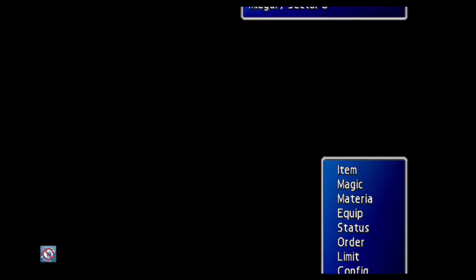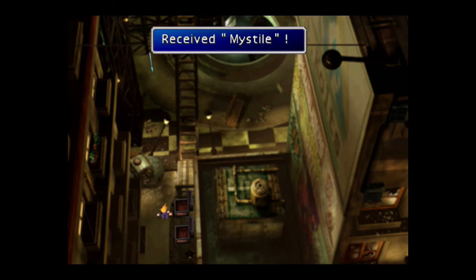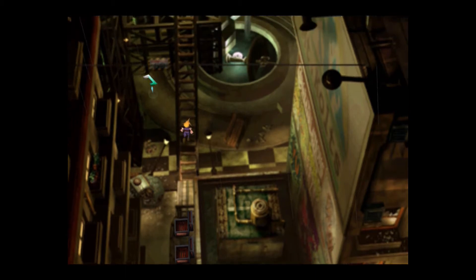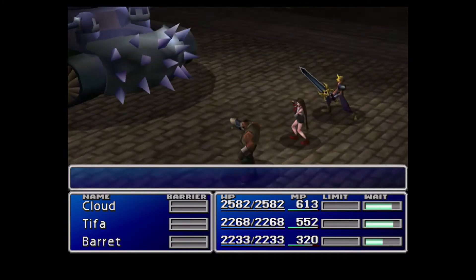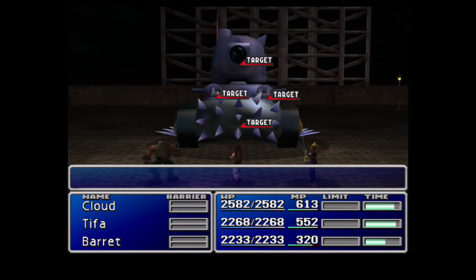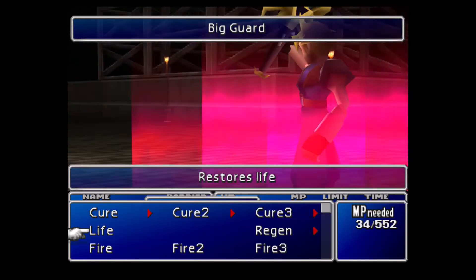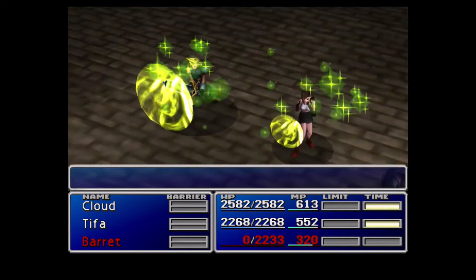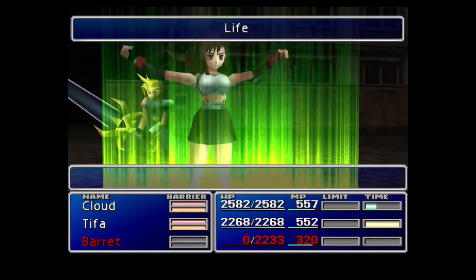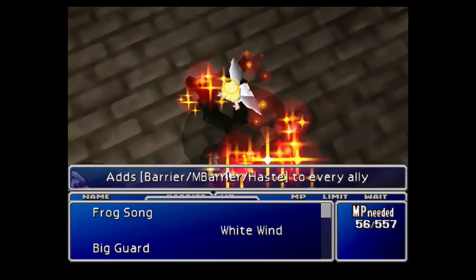We have an Elixir here, and also an Add Mistral — that's actually a decent piece of armor. Without the Shinra bringing in the big Gross Panzers... I'm going to leave this in because I did actually use Big Guard here. Let's see how I do against this gigantic tank.